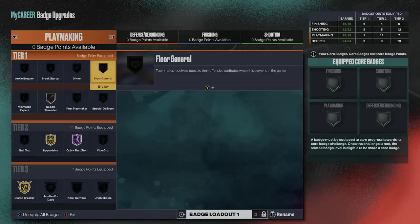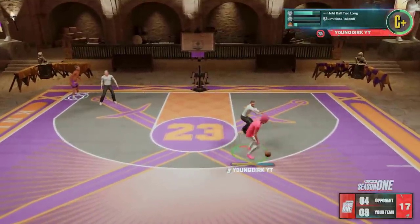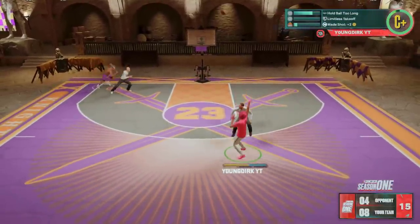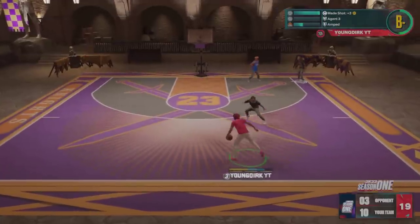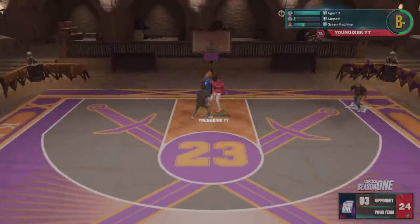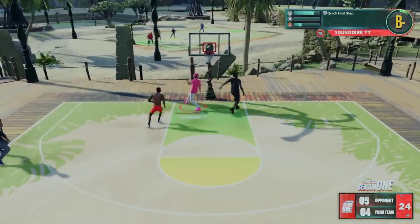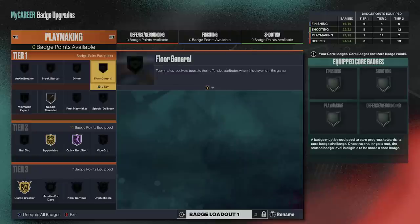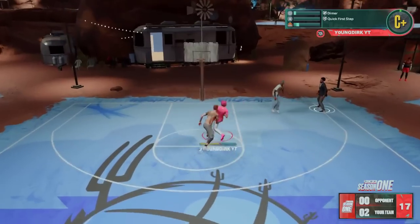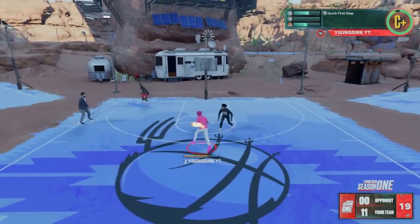Here's my badge setup. I'm running tier 3: Clamp Breaker, Quick First Step, Hyperdrive, and Needle Threader. If I had more badge points I would put on Bailout — all it does is help if you find yourself passing out of layups or shots a lot. These are your four priority badges. Or if you're a small guard, switch Clamp Breaker with Handles for Days, then add Quick First Step, Hyperdrive, and Needle Threader.